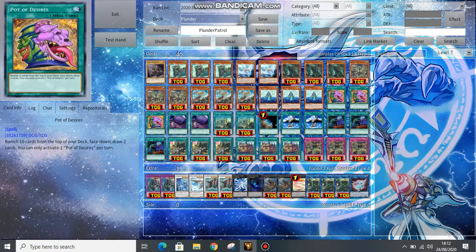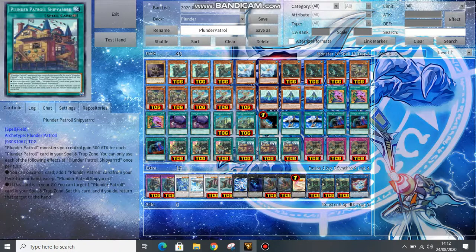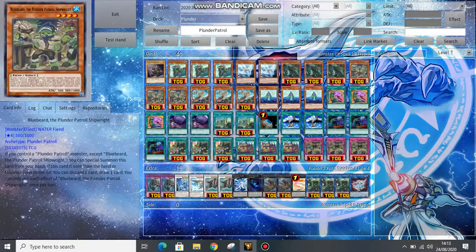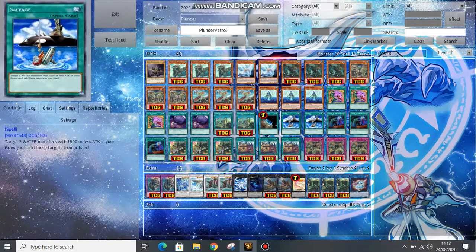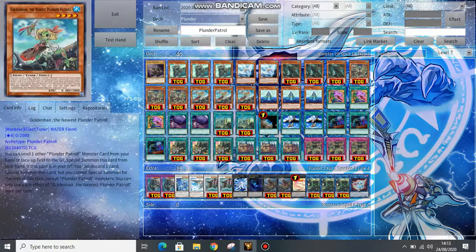We run three copies of Desires because this deck needs maximum consistency. Two copies of Foolish Burial Goods to send Plunder Patrol Shipshape Ship Shipping to the graveyard — running two ensures you have an extra copy in the deck and it's not a bad card to draw either. One copy of Terraforming to get to your Field Spell. Two copies of Salvage — all our Water monsters are 1500 ATK or lower, so you can add two from your graveyard to your hand, same card advantage as Pot of Greed — just absolutely incredible. Three copies of Called by the Grave for our hand traps.